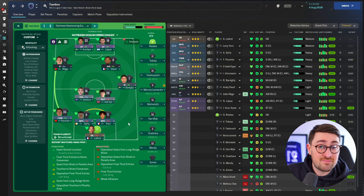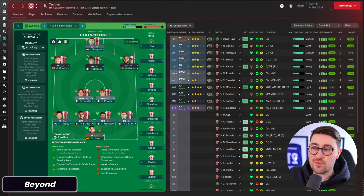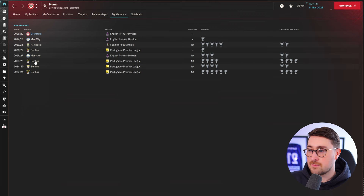Let's move on to our second tactic. Next up is a tactic that on first appearance doesn't look like the most crazy — a 4-2-3-1. Thank you to Beyond for sharing your 4-2-3-1 Super Eagle. A 4-2-3-1 isn't crazy or even asymmetrical, I understand. However, it's worthwhile sharing because of some of the strange role selections Beyond has made. In his save it's 2028 and he's currently at Brentford, but this is called the Super Eagle because Beyond was formerly at Benfica. Look at this career: Benfica, Man City, back to Benfica, Real Madrid for a season, then Man City, and now Brentford. Outrageous.